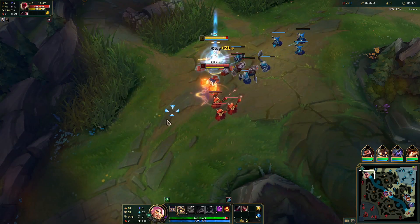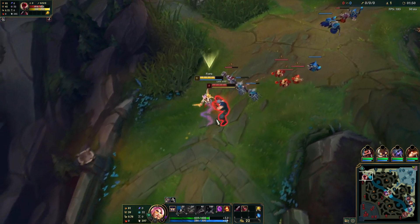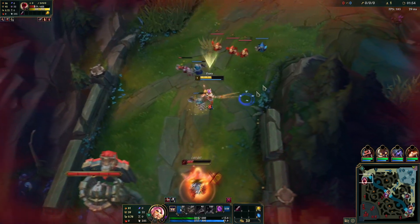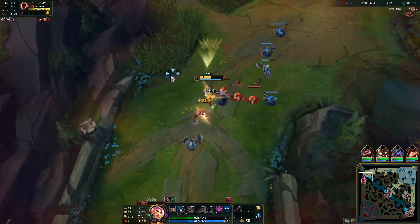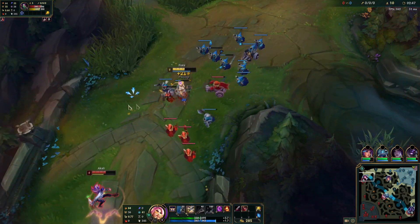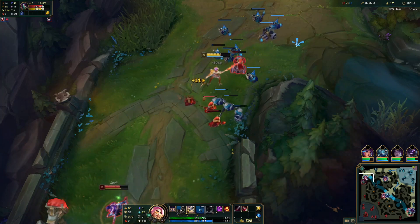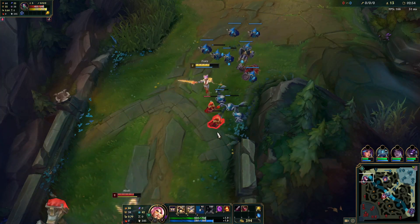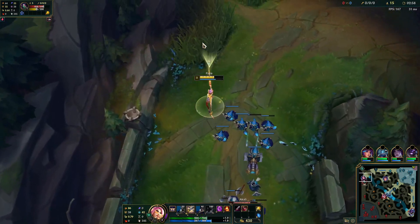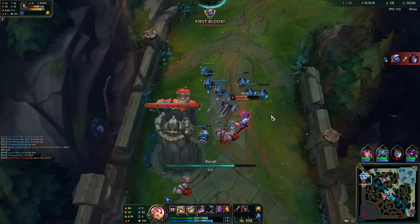In the laning phase, you really want to trade with your enemy as much as possible — you win most level 1 fights, so try to get a kill as early as possible. You also always want to try to get a cheater recall. This means pushing in the third wave all the way to your enemy's turret so that you can take a free recall without losing many minions.